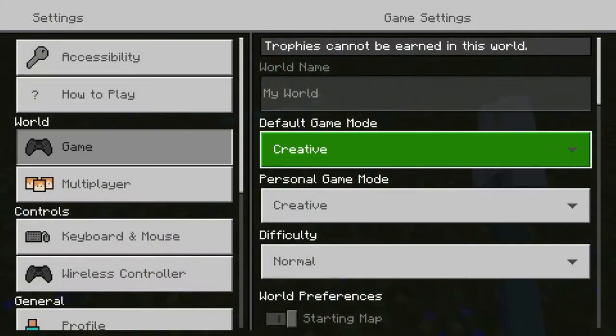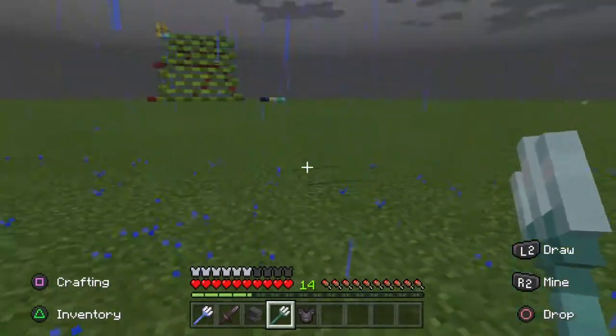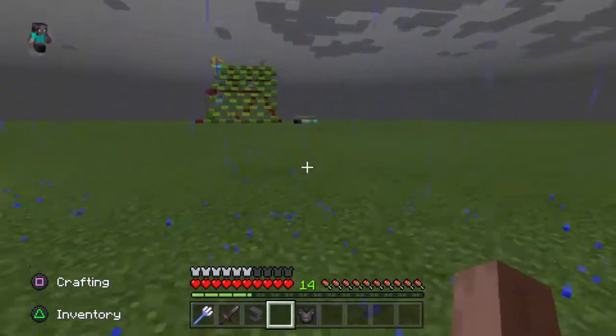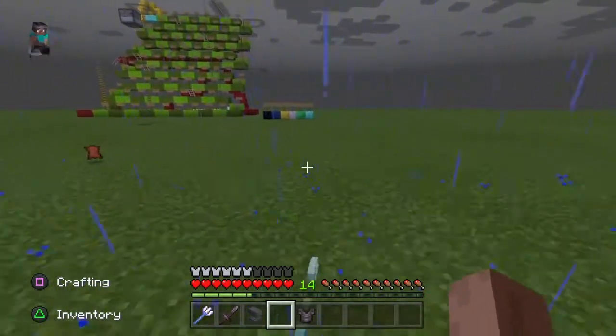Okay, so I'm going to go into survival mode. Here is a normal trident — see, I throw it, it's over there now. I have to run over there and get it.